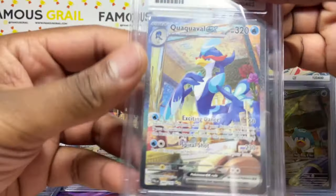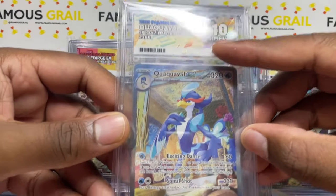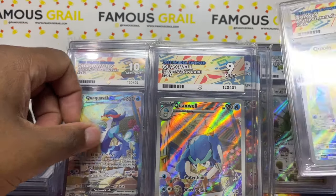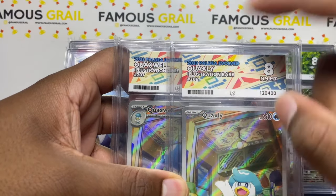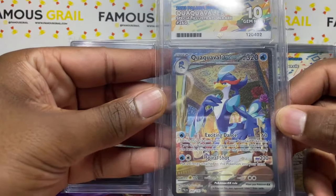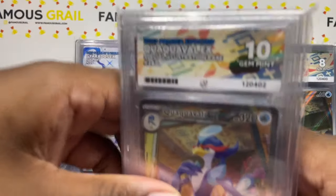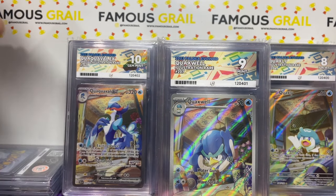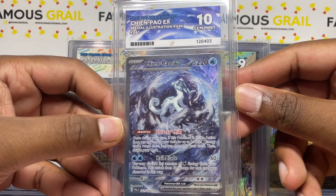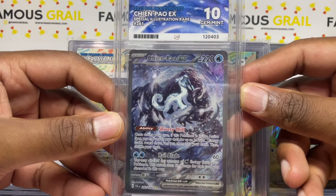This next one is more shiny — gem mint ten! I'm not sure exactly what the label artwork depicts but it's distinct. I did notice the ACE label isn't quite the same — they have a little ray of light in different areas on each one. I just sent the ARs to go with them so I can get a sequential set, and getting those all as tens — I'll take that for sure. Chien-Pao gem mint ten — one of my favorite of the Ruin Pokémon. The other three aren't great but this one has awesome artwork. Gem mint ten with the ACE label — really good.